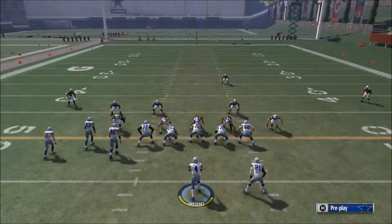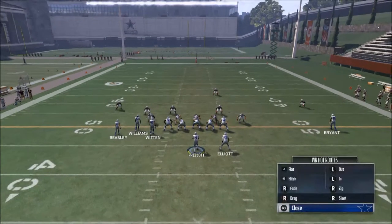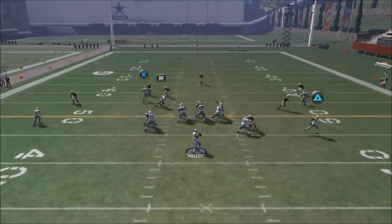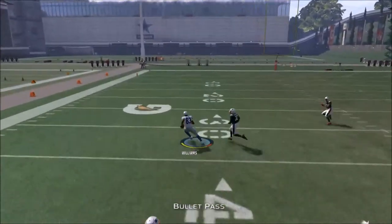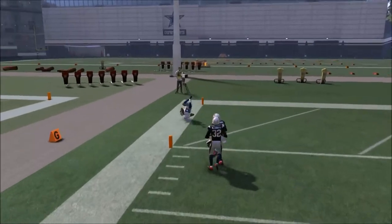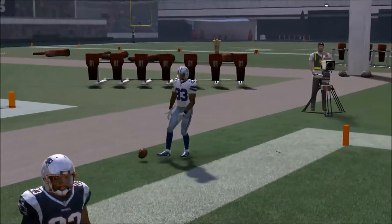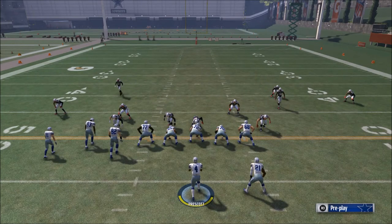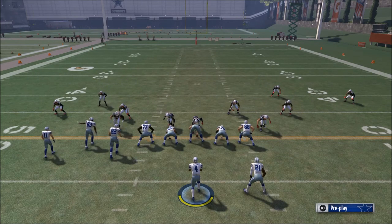Those are the top five plays from the Pittsburgh Steelers playbook. I hope you guys were able to learn something — let me know what your favorite play from the Pittsburgh Steelers playbook is. I'm sure a lot of you are going to say Z Spot, but try to pick a different play that you can actually use in Madden 18 to be effective. Thanks for taking the time to watch today's video — if you enjoyed it, do yourself a favor and subscribe to our channel to have access to all of our content, including our Madden 18 guides coming out.